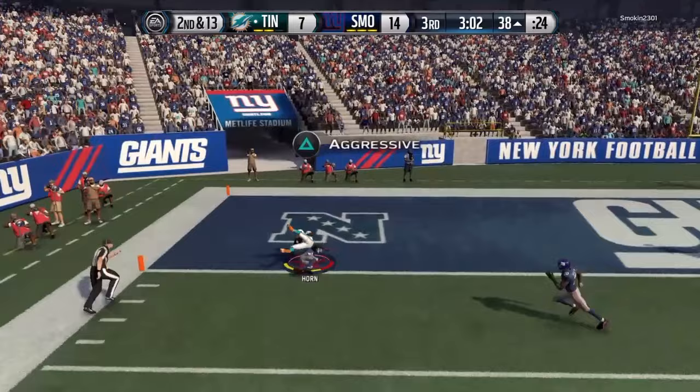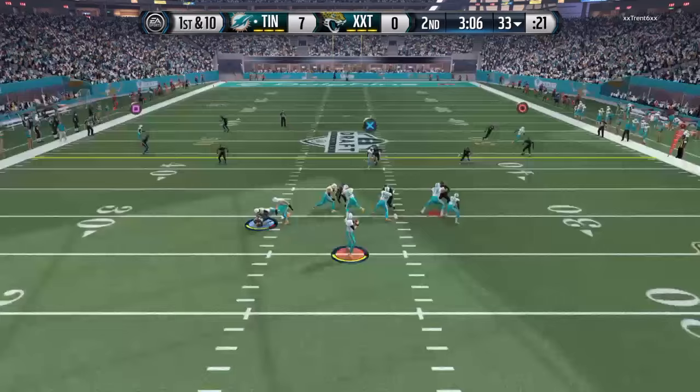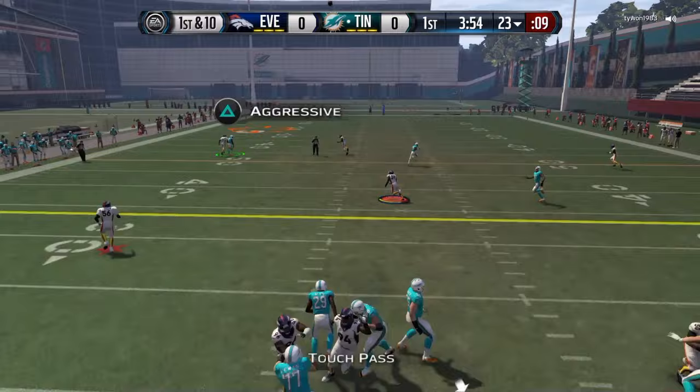When it came to throwing the deep ball, I almost made this his number one attribute. If you send him deep and he's one-on-one with a corner or safety, don't be afraid — throw a lob or a bullet and watch him jump up and aggressively catch it. We all know how overpowered the aggressive catch is in Madden 16.